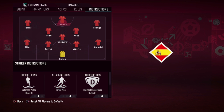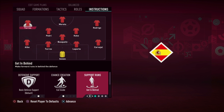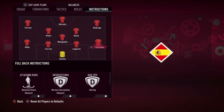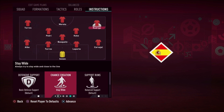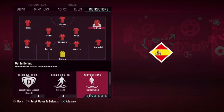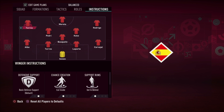Morata is the target man. Torres cuts inside and gets in behind — he knows how to score, he loves to score. He doesn't stay wide, he doesn't have free roam — he cuts inside. All three forwards love scoring so much that they always get in behind to score.